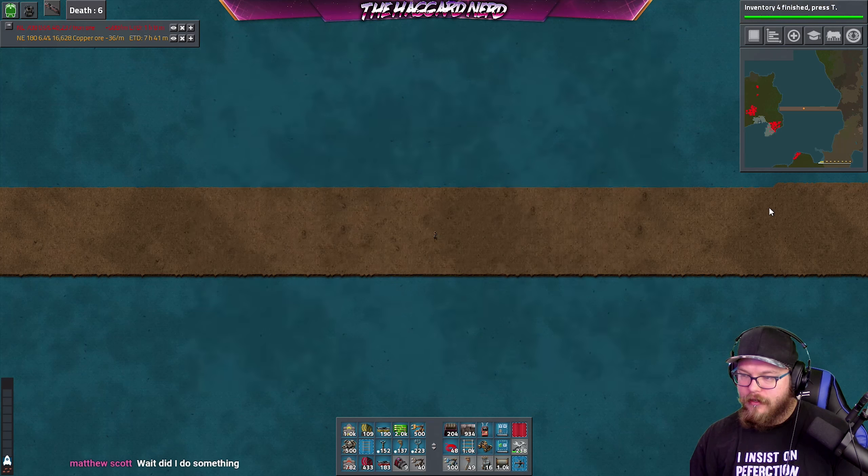All right, the fun part's about to happen. They're just hanging out right there. So what I'm going to do is go ahead and bolster my defenses right here before I connect everything — I'm just going to make a whole bunch of lines of turrets. Maybe four lines, and then a couple lines on top in case they come from the sides, which I don't think is going to happen.